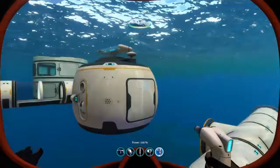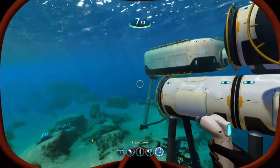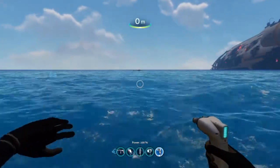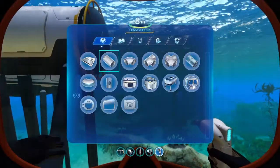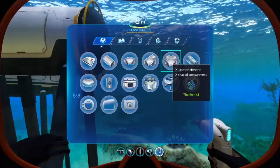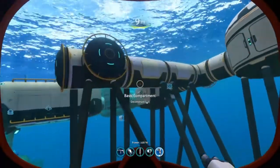Oh — I built this completely off from the scanner room. I heard some kind of explosion and I'm not liking that sound. The reason I'm making this out of the basic compartment is mainly to prevent as much flooding as possible. Whatever you build as a base has a particular strength, so if something smashes into it, it'll eventually cause flooding.